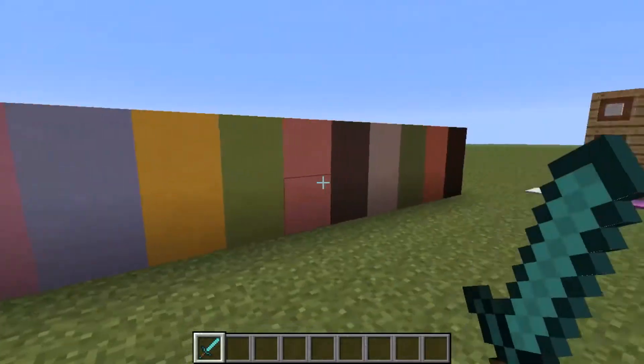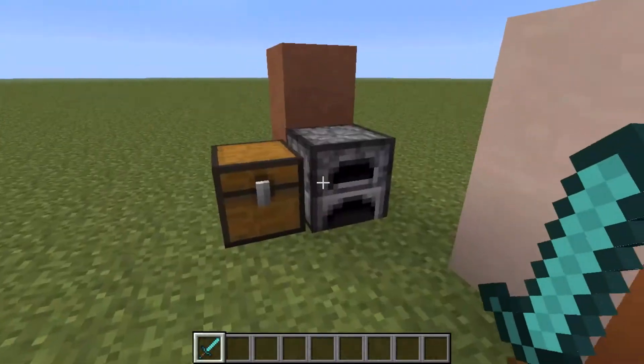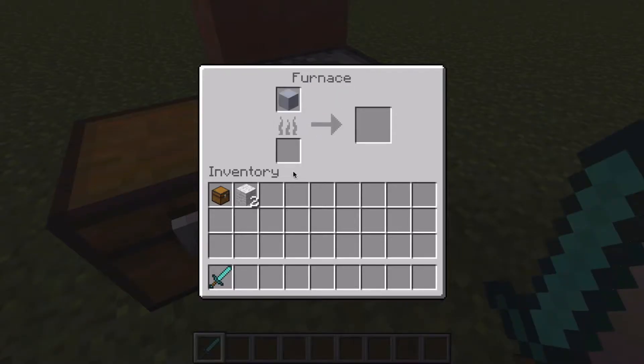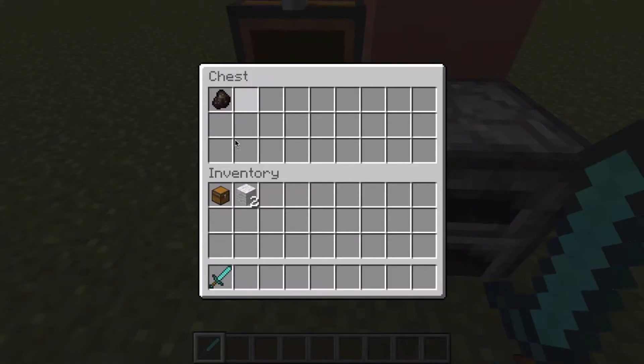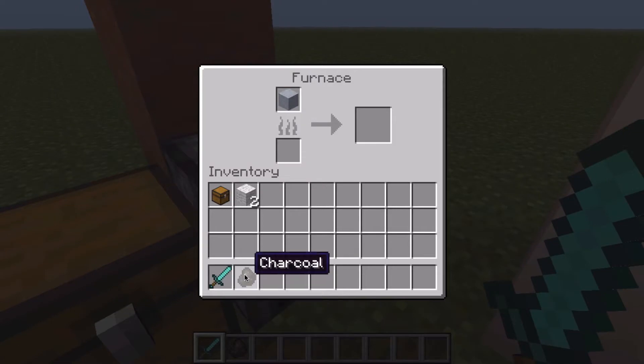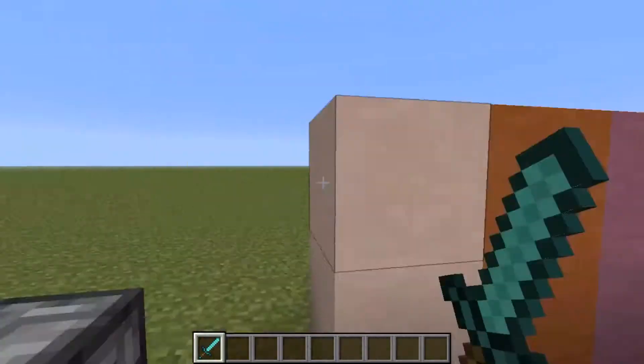Starting with these — these are hardened clay. To get hardened clay, you need to take a normal clay block, which I have in there, and get charcoal or coal, or really whatever you want. Charcoal now has a new texture. You can put the charcoal in there, smelt that, and you'll get a clay block.